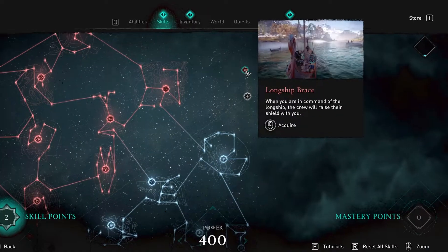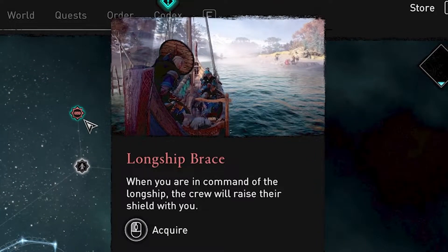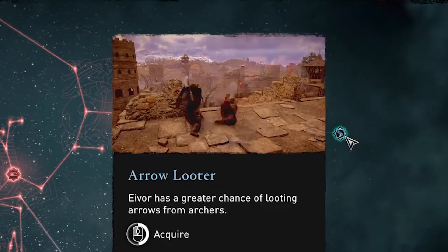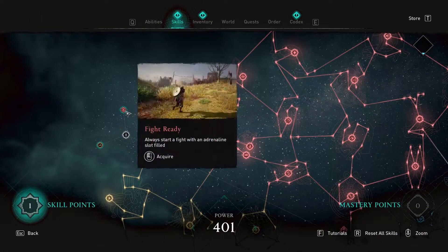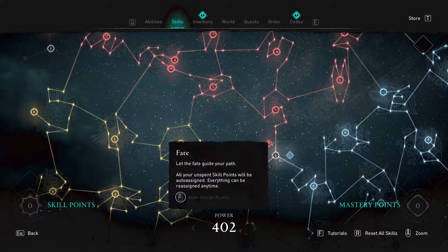Moving to the final two skills: the one on the Bear side is called Longship Brace — when you are in command of a ship and you hold up your shield, the people in your ship will also hold up their shields. The final skill on the Wolf side is my favorite, called Arrow Looter, which means you have a greater chance of looting arrows from dead archers. And those are pretty much all the skills in the new update.